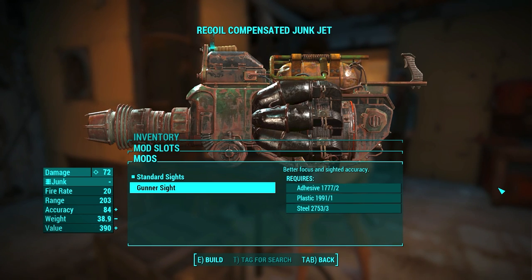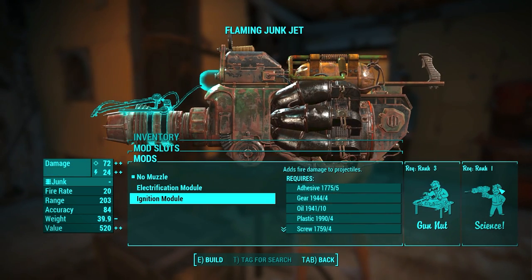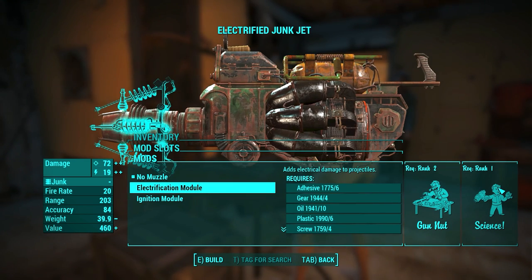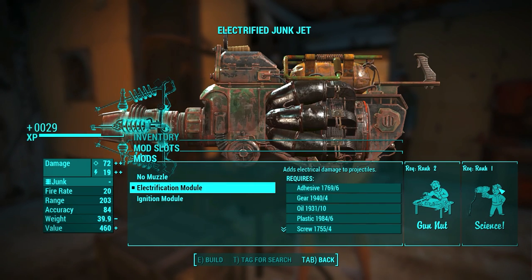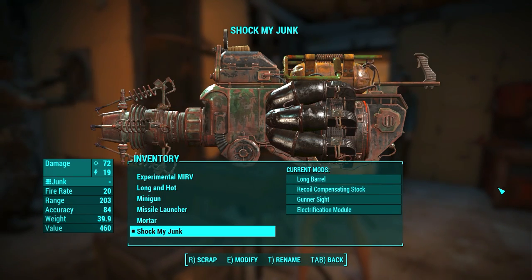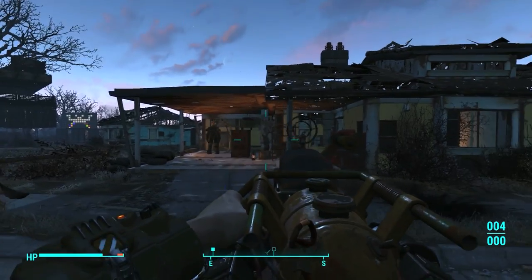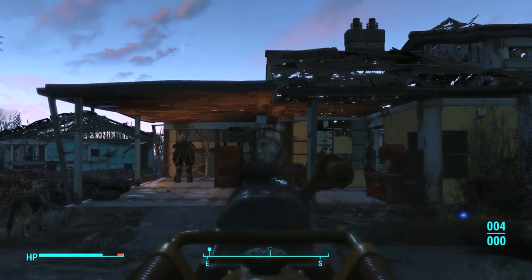It also has the gunner sight available as the third moddable part. The final and most interesting mod is the muzzle — it can be electrified or ignited, so the junk you shoot can shock or burn targets. I picked electrification because the flamer already has fire, so it's logical to diversify. I call this weapon 'Shock My Junk.' Using it is kinda disappointing, so I don't think I'll be using this weapon much.